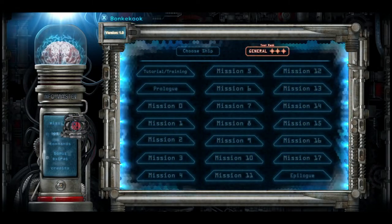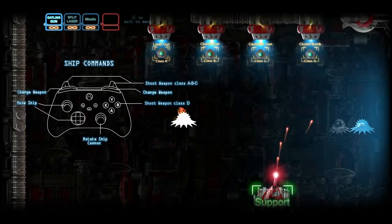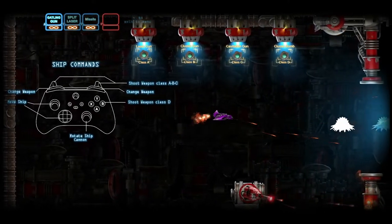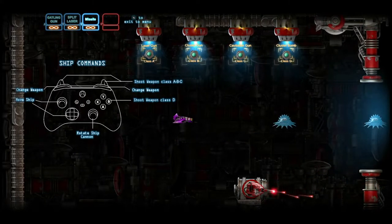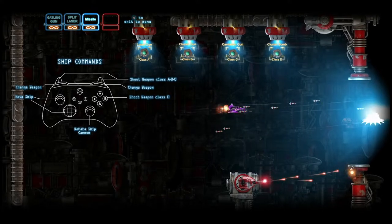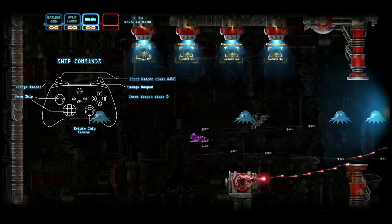Let's go back to the mission screen and start the tutorial to jump into the basics of the game. It's a left-to-right shmup, although in the tutorial we're not really doing much. Left stick moves us around, right stick aims, and the right trigger fires. In the upper left-hand corner, you'll notice we have an A weapon, a B weapon, and a C weapon. You can use the bumpers to switch between the three weapons. You can also use the B button to fire your D weapon, which we currently do not have but we'll get one in a second.